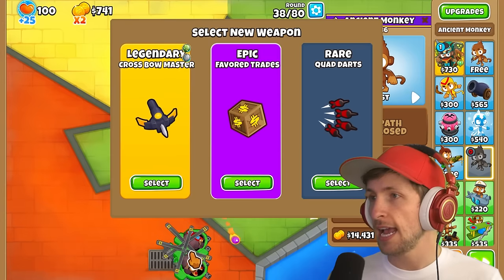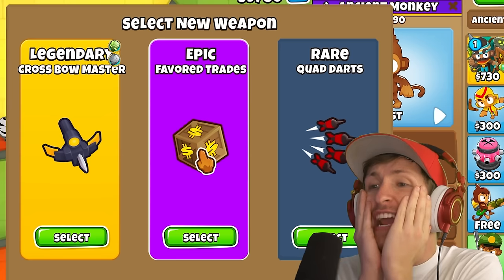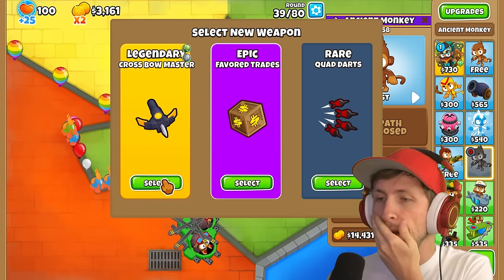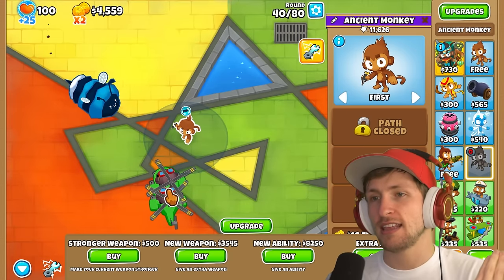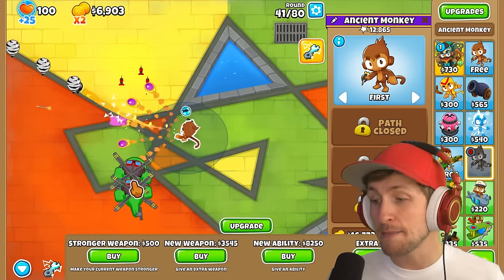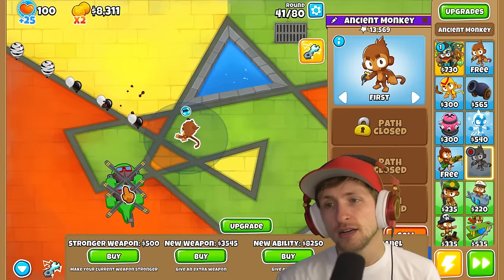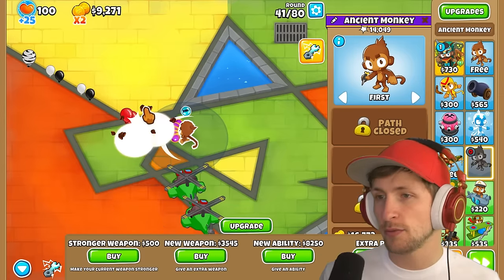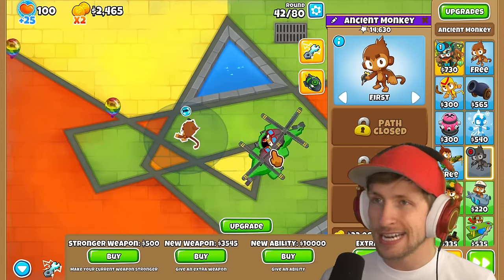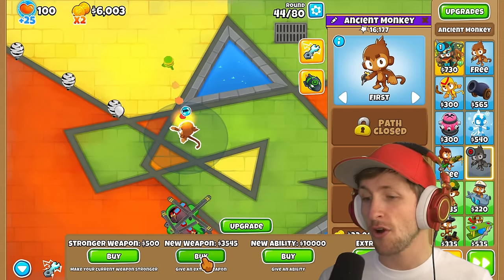Let's get a new weapon — favor trades or crossbow master! I literally have to get crossbow master — it's too good to not get. I might end up regretting that because favor trades is like a $4,000 tower and will make us a lot of money. New ability: Moab Eliminator — not too shabby, I'll take that. It's probably good that I got the crossbow master because of how strong it is and it'll scale really well.